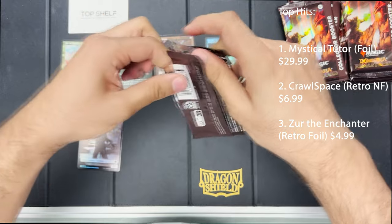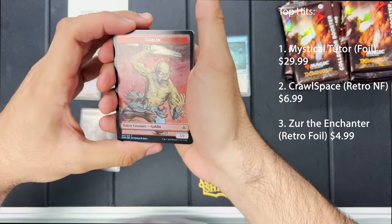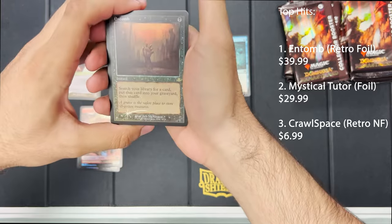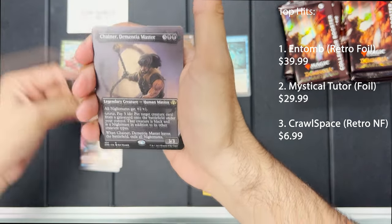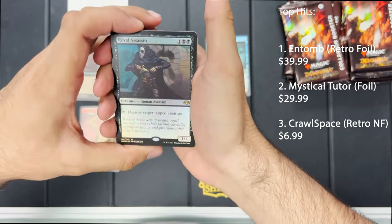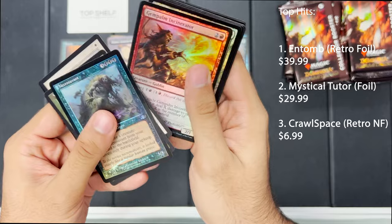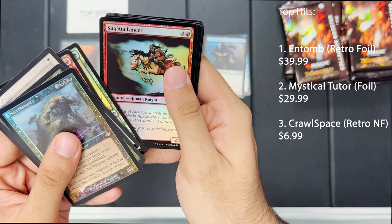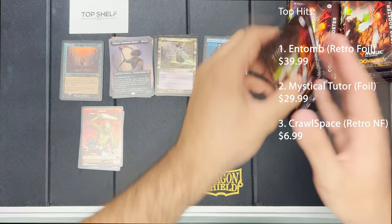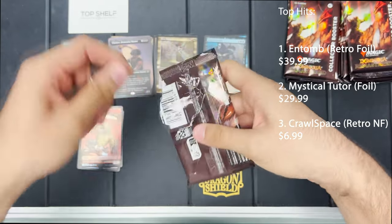Next pack. These packs are like butter compared to normal collector packs — normally I have to really struggle. Look at this goblin art — 'how do you do, fellow goblin.' Entomb foil, that's beautiful! Also Chainer Dementia Master, Zeraian, a Royal Assassin, Mircro Savant, Wild Growth, Spirit Link, Island, Gempalm Incinerator, Deadwood Treefolk, and Saccata Lancer.